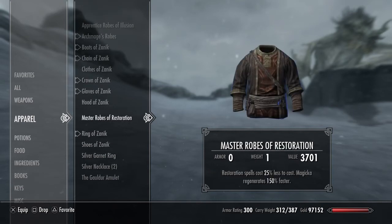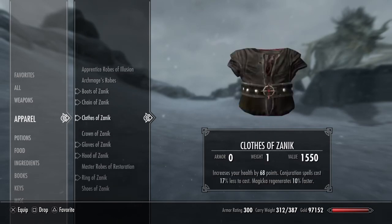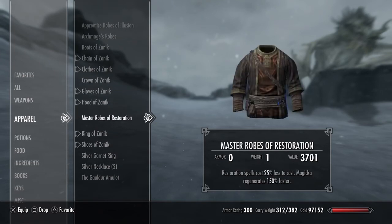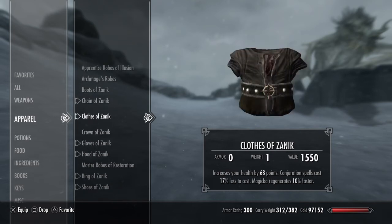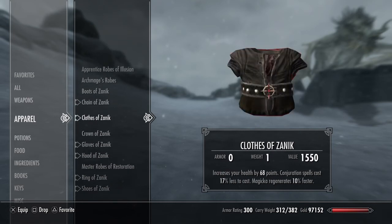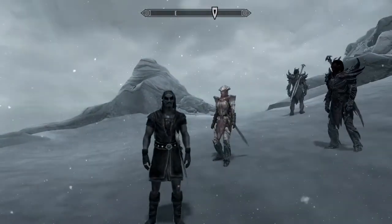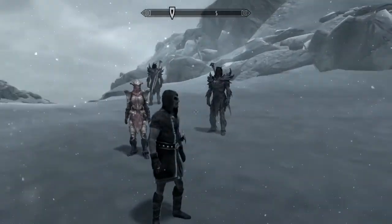I also have a secondary outfit - clothes. The shoes give sneaking 44 percent better and carrying capacity increased by 41, magicka regenerates 68 percent faster and increases magicka by 68. The clothes increase magicka by 68, conjuration costs 70 percent less to cast, and magicka regenerates 10 percent faster. This is the full vampire outfit from that annoying mission.